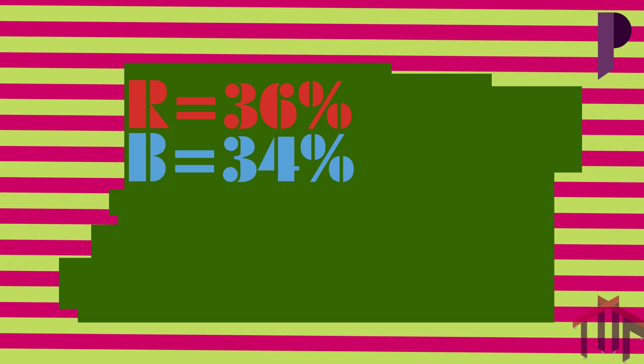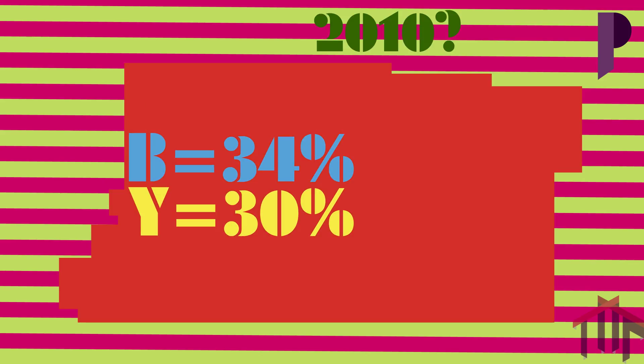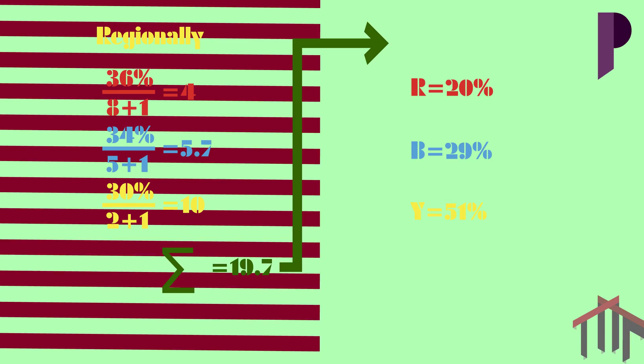In the worst case scenario, say red has 8 seats, blue has 5, and yellow has 2 — red would have 36% of the vote, blue would have 34%, and yellow would have 30%, similar to the 2010 election. Red wins under first past the post with a workable majority whilst only having a minority vote, which is very silly. Regionally, however, red gains 4 member score, blue gains 5.7, yellow gains 10. Total member score is 19.7, meaning red has 20%, blue has 29%, and yellow has 51%, which looks a lot like this.